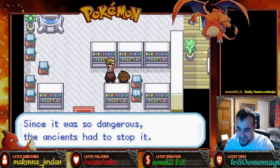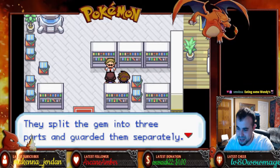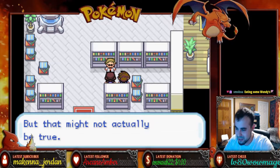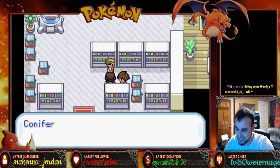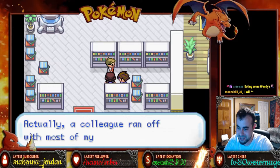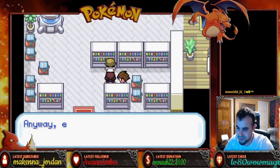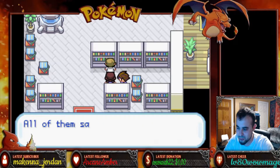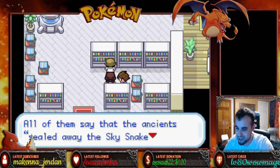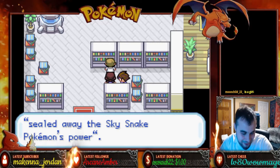Since it was so dangerous, the ancients had to stop it. Common myth says the ancients sealed it inside of a gem. They split the gem into three parts and guarded them separately. But that might not actually be true. You don't know? I thought you studied this. Yeah, about that — Akali ran off with most of my notes. I'm kind of running on scraps and old memories here. Anyway, every text I've seen has used different wording. All of them say that the ancients sealed away the Sky Snake Pokemon's power.